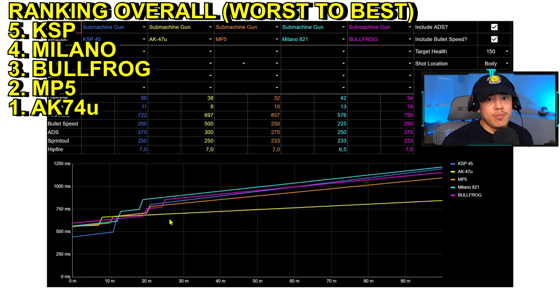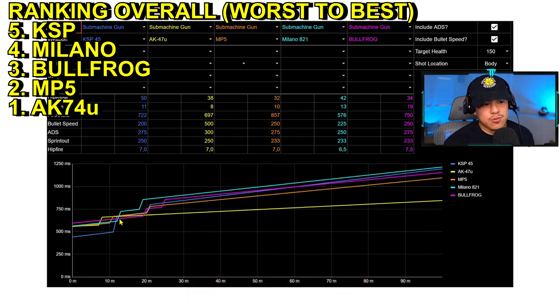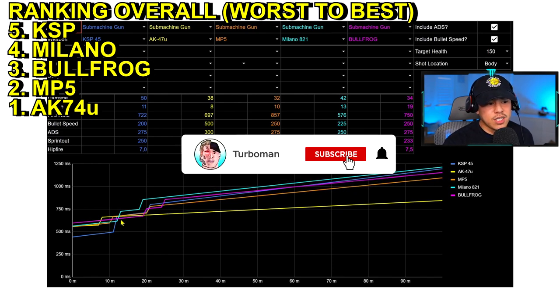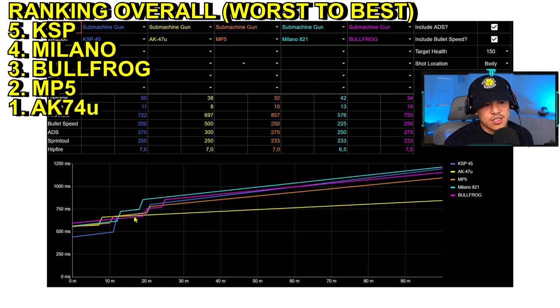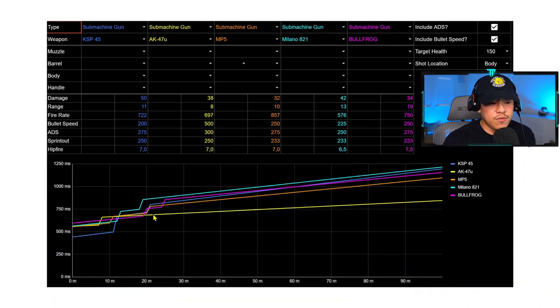Rank number two is the MP5. It's the second best SMG in the game with a very competitive time to kill, and it has more damage range at 10 meters versus the AK74u's 8 meters. Most of your gunfights with an SMG in Cold War happen between 15 to 30 meters anyway, so that's why the MP5 takes second. And the number one best SMG in the game is the AK74u — something the community has already known, but seeing the data confirms exactly why.